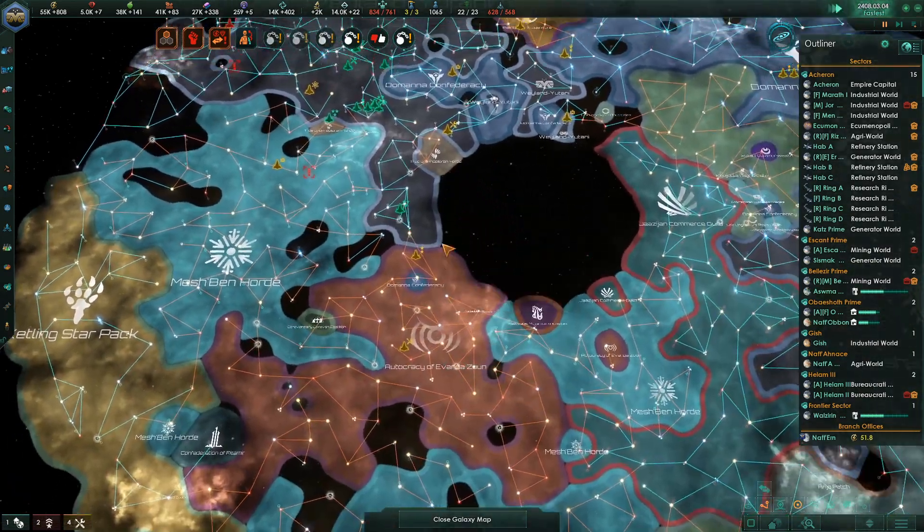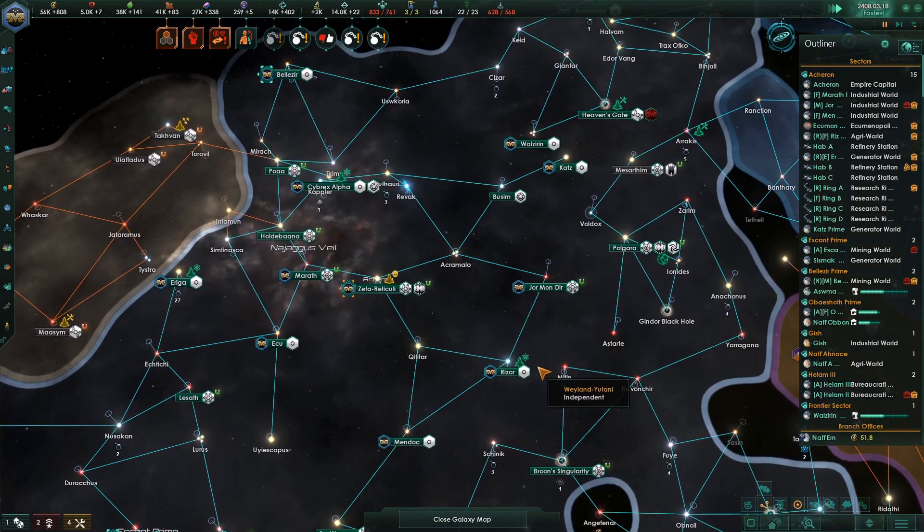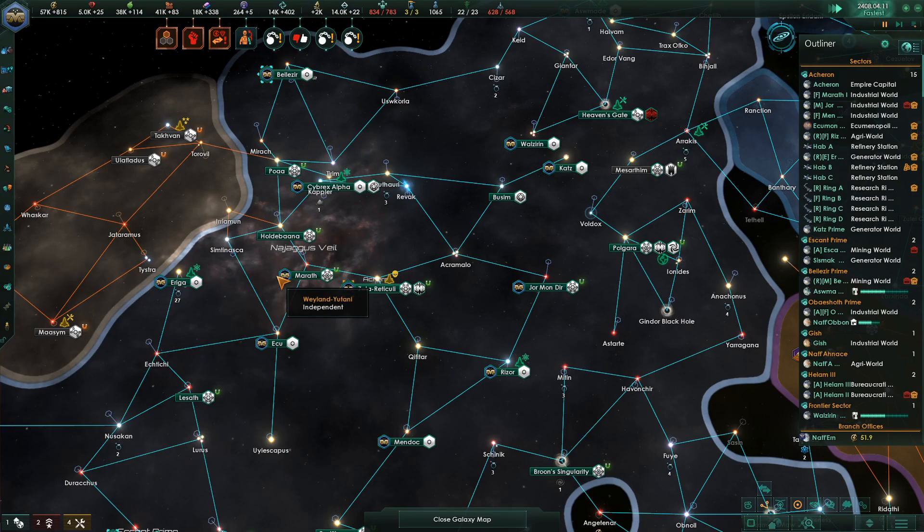Dyson Sphere — flame. Awesome. And that was made over here. Lusine — yes, partially destroyed Dyson Sphere. So that's awesome. Sweetness.